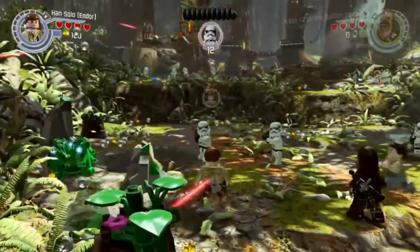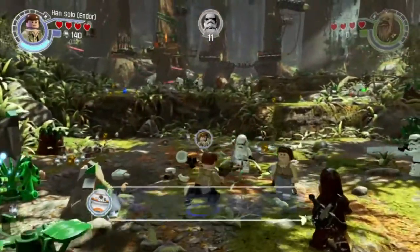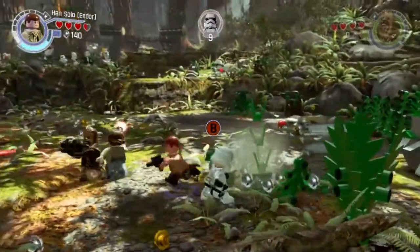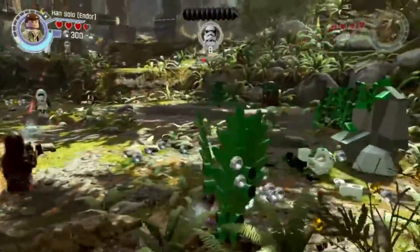Alright, so here we are. X to attack enemies — we have a gun. Pretty straightforward stuff. B for some more physical attacks.